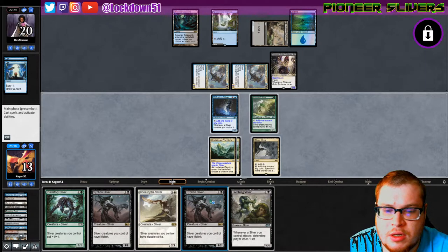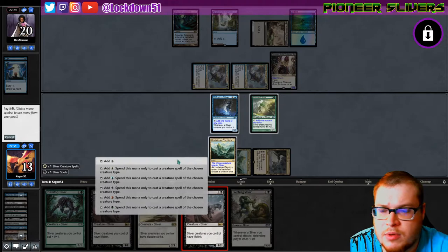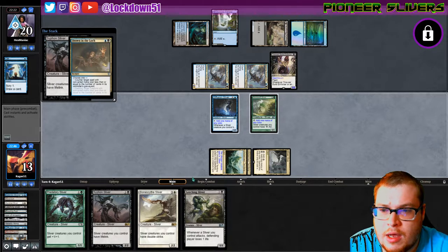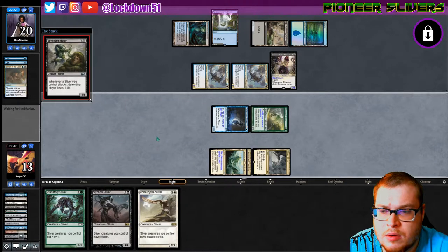Go Leeching into Siphon. I want to drop the Predatory when we're ready to start swinging in. Let's put this guy down — are you gonna counter? Counter. Drown in the Loch, yep. Good thing we have another one. Definitely gonna need it.